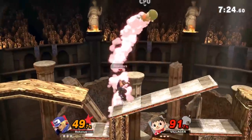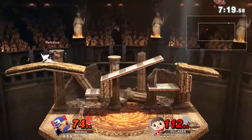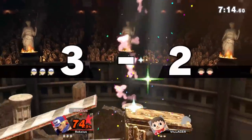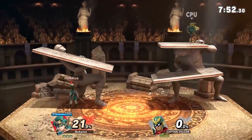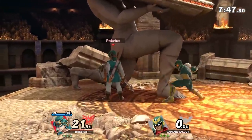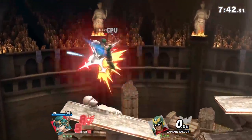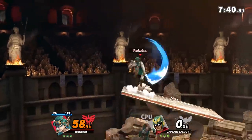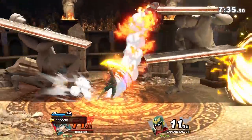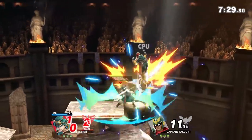Arena Ferox. This stage seems to have a few predetermined layouts and just picks one at random. Some of them are pretty bad, having both walls and ceilings as well as platforms very close to the blast zones, while some others are fairly simple with only a few platforms. The simpler one could honestly be legal, all things considered — slants have not stopped the competitive ruleset before. The problem is it picks one at random, which makes it very inconsistent, and having to roll a dice every time in a tournament where time is limited can be very time-consuming.